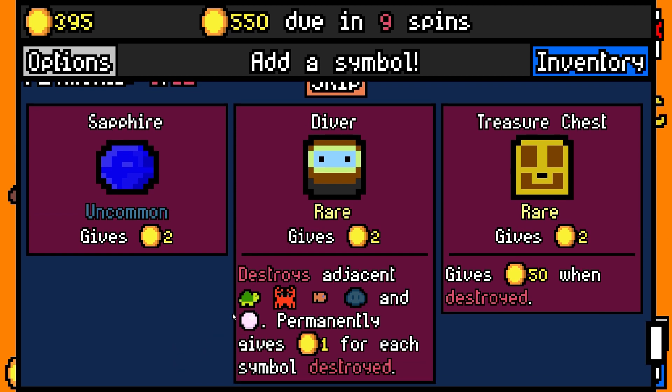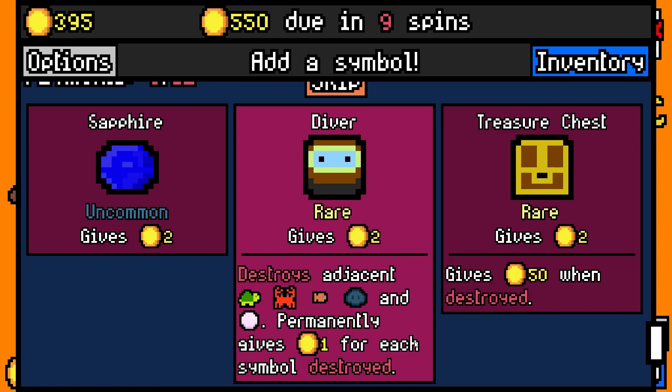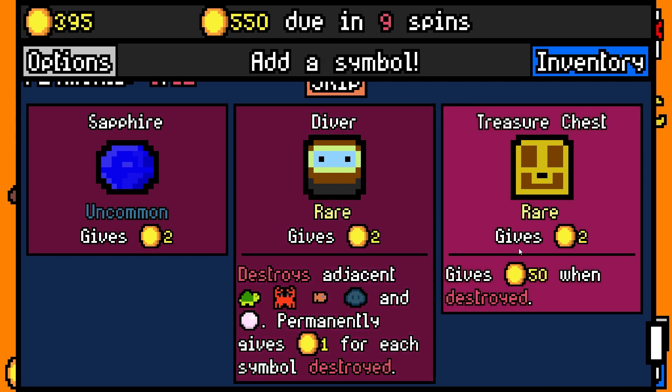Diver — destroys adjacent turtles, crabs, and goldfish. So this guy is effectively the archaeologist but a thousand times better. Game does need upgrade options. Maybe some variety would be kind of nice, but I feel like a metaprogression system could make this too easy. I'm feeling just going for the treasure chest — the diver would be interesting, but knowing that he exists is huge.